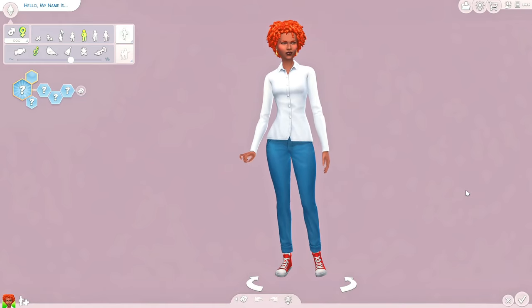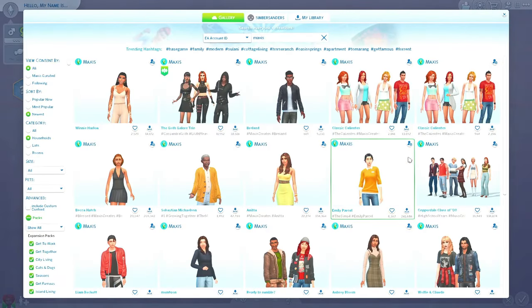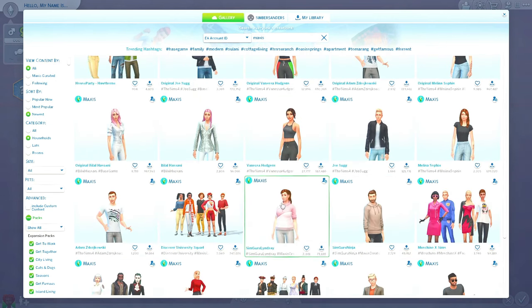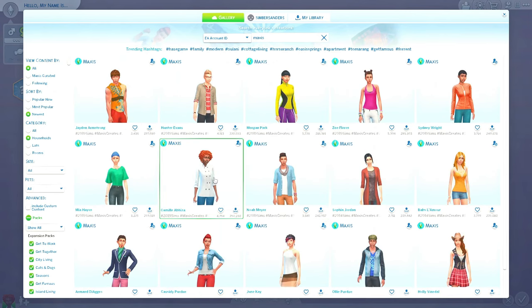Basically for this challenge you will take one of the starter sims that spawns into CAS and give them a little makeover. I've hopped into CAS and this is our random sim that's generated. If you'd like to complete this challenge, you just need to hop onto the gallery, enter 'maxis' for the EA account ID, and if you want to make it easy for yourself, sort by households. I usually don't do that, but it'll make your life a little bit better. You basically just want to scroll until you find your sim.